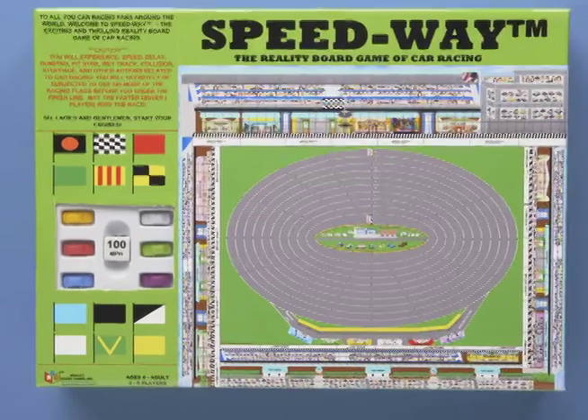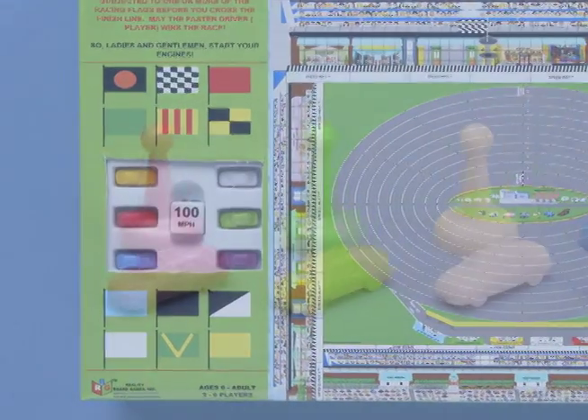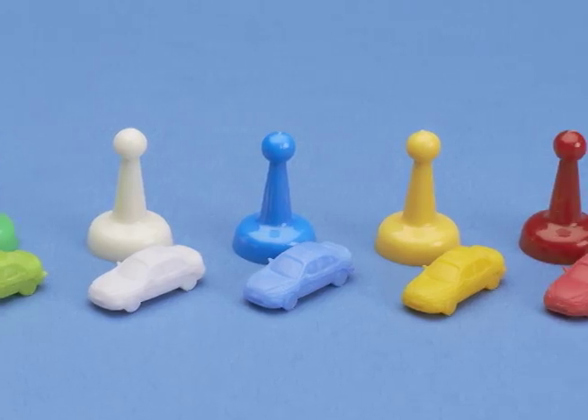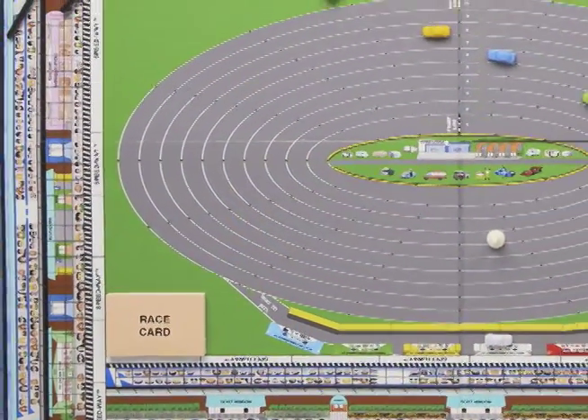Let me show you how to play. Speedway comes as a complete set. Each game includes six colored dice, six colored tokens, and six colored spotters, one deck of race cards, and two race flags.